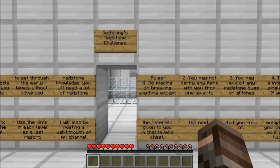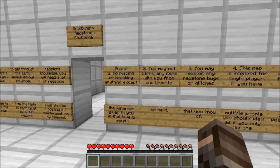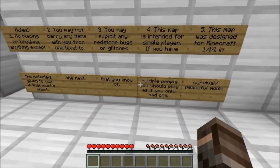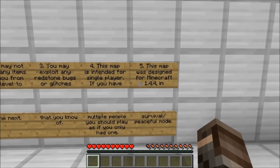Use the hints in each level as a last resort - I will also be posting a walkthrough on my channel. No placing or breaking anything except the materials given to you in that level's chest. You may not carry any items with you from one level to the next. You may exploit any redstone bugs or glitches that you know of. This map is intended for single player - if you have multiple people, you should play as if you only had one. This map was designed for Minecraft 1.4.